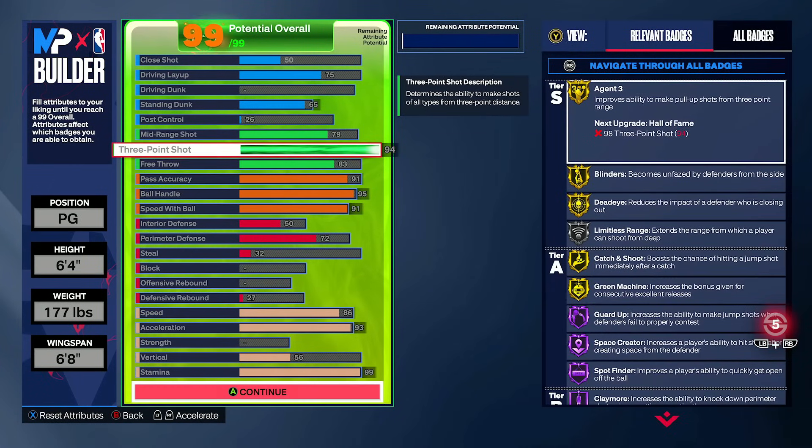The trend with a lot of these builds is that I'm no longer valuing the 96 three-pointer super highly. In my best value video, I was explaining that 96 three is like the high-end really good value, but after they kind of nuked Limitless really, really bad, it's feeling like 94 and 92 are really the ways to go. This is where 2K has us in a chokehold when it comes to these nerfs, patches, and buffs.